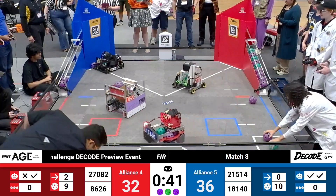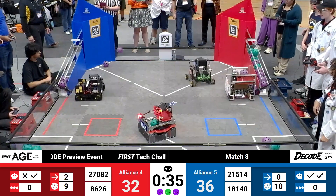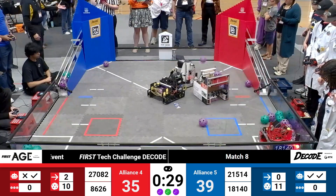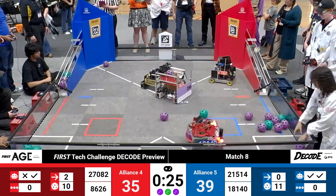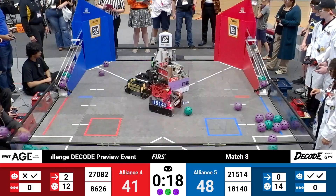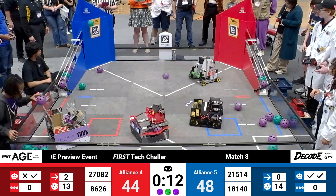40 seconds remaining in the match. Red trails by four. It does look like Red is actively choosing to keep those artifacts in place, although now a nudge from the Red Alliance gives one more opportunity to get some three-point artifacts and some last-minute pattern points as we look at the status of the artifacts in the ramp at the conclusion of this match. 20 seconds left. Seven-point gap on the board. Very slight advantage in favor of the Blue Alliance.